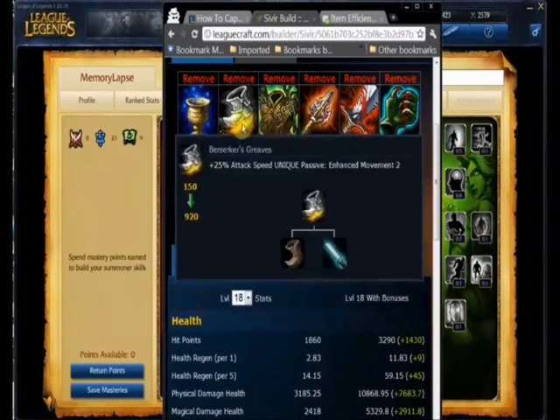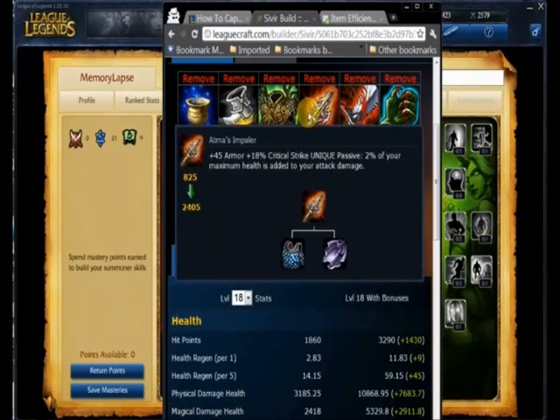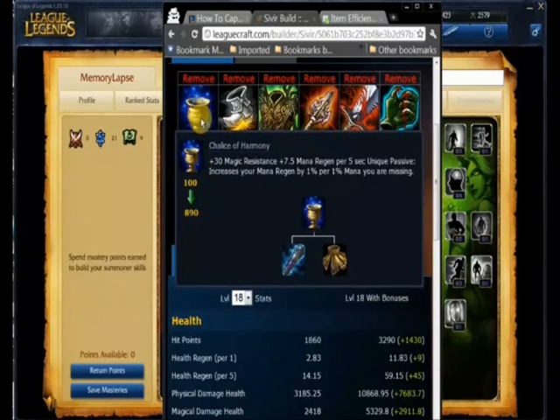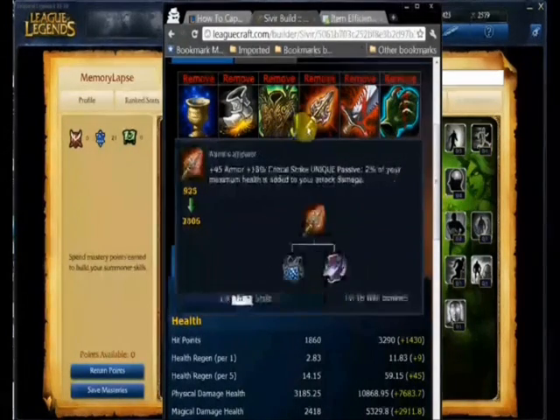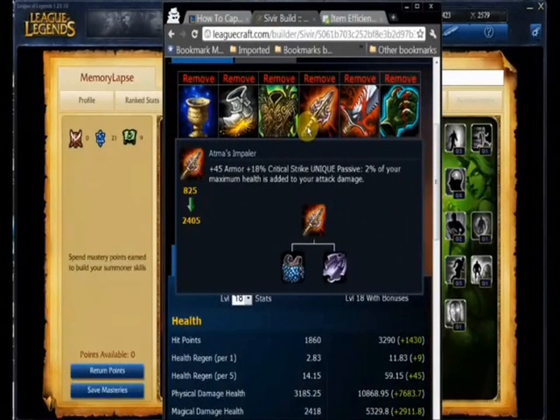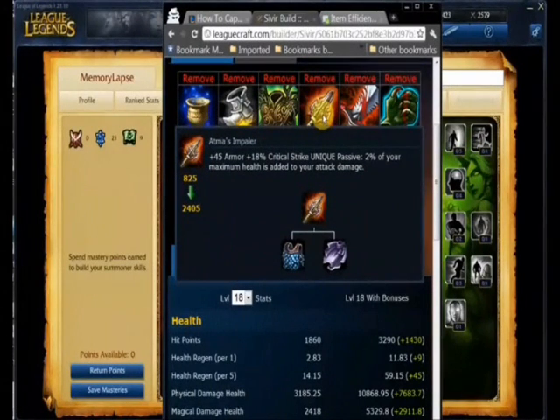These four items here are your basic core. Atma's Impaler gives a nice chunk of armor too — plus 45 armor. So we've got magic resist from the Chalice, we've got hit points and regen from the Warmogs, and we've got armor from Atma's Impaler. Atma's Impaler doubles as your first core damage item too.